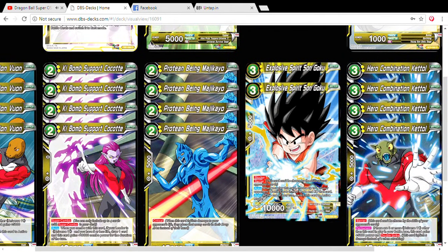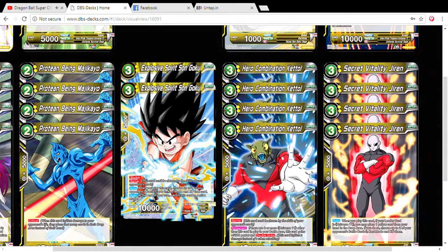Of course we've got to play Explosive Spirits Son Goku. I'm currently just playing two of them to see how I can shape the deck around, but if two is fine I'll just leave it as is. It's really great how we can kill off our opponent's cards in rest mode — when you play this card, choose one of your opponent's cards in rest mode and KO it. It's also a blocker with barrier and has the burger effect, so you can protect yourself.